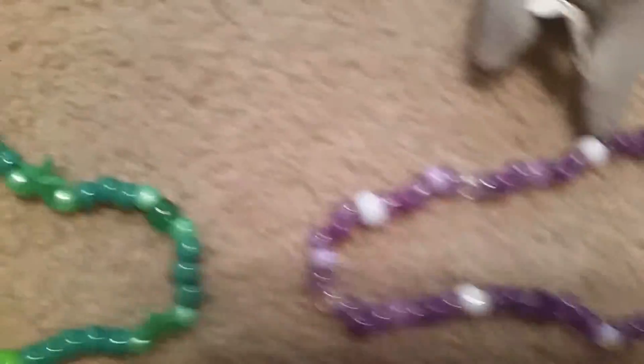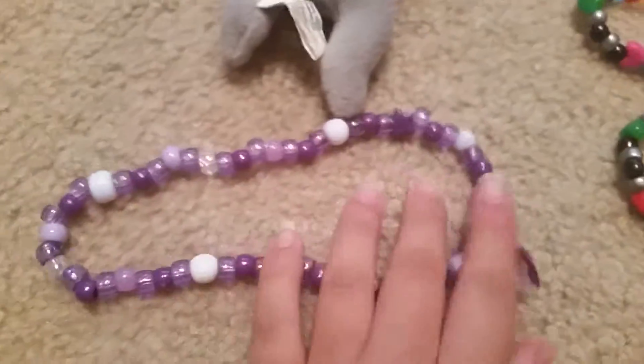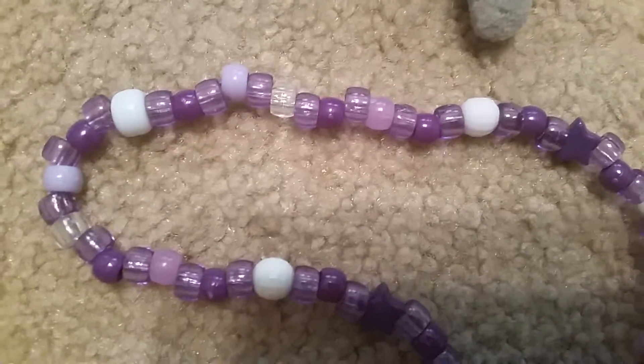This purple choker and another green choker — the green one has a line on it with some stars. The purple choker has a purple crystal-looking heart with different shades of purple changing with translucent purple.